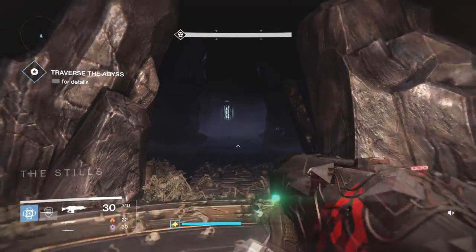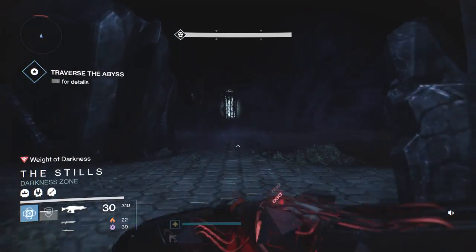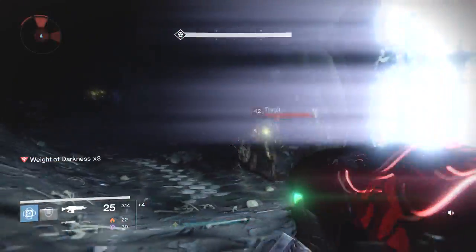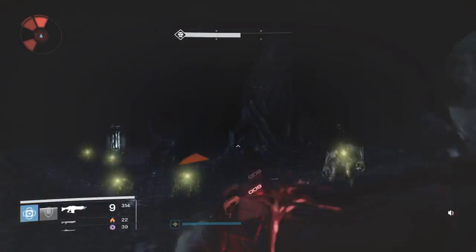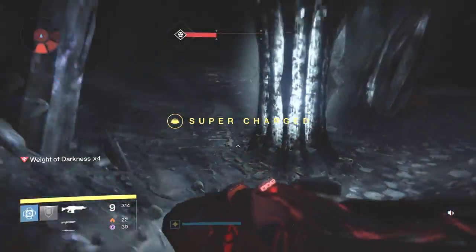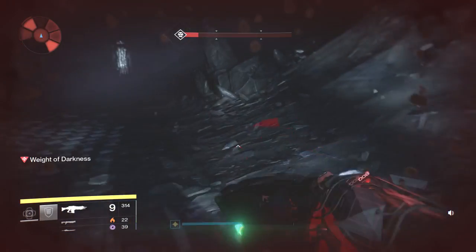Spawning in — we're getting so close to doing this on the Titan. This is the magic run, this is the time — pay attention. First lamp, get there, hang out for a second, wait for your Weight of Darkness to drop down to zero. Jump over these Thrall, do whatever you need to do, get around them, watch out for the exploding Thrall. Get to the second lamp, turn around, and whip a grenade at their heads, then get moving. You need your Super — you need that bubble. Once you get to this third lamp, drop the bubble.